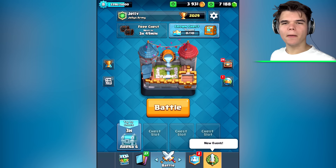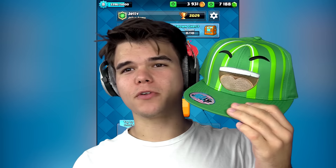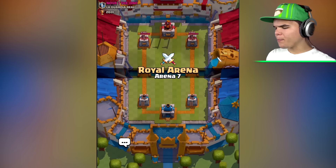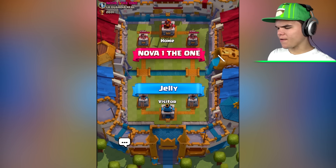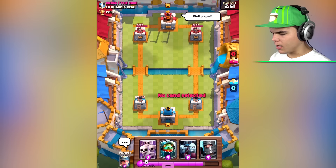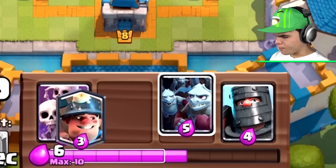Let's start playing some battles guys. I just want to give a quick shout out to the Jelly Hat — look at this awesome thing guys, look how beautiful it is. Anyway, make sure you go check it out on JellyStore.com — the first 300 will be signed by me. I'm gonna wear it for this video. All right, let's get started. Battling up in arena 7, Jelly versus nobody — all right, let's start off with some inferno dragons.